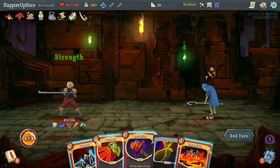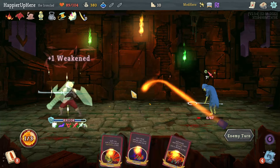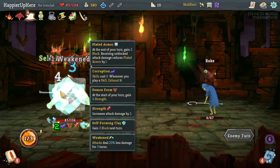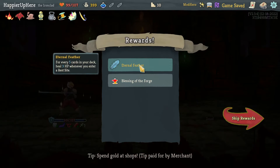Once I draw the Feed again I should be able to kill — unfortunately not this turn. I can do Reaper to heal back up a little. I heal back four and I'm losing four HP. There's the Feed to kill — awesome. Got Eternal Feather: for every five cards in your deck, heal three HP when you enter a rest site. Also a Blessing of the Forge.